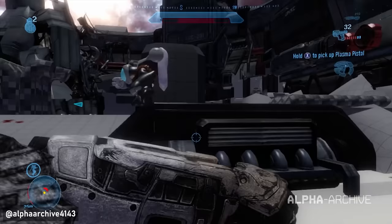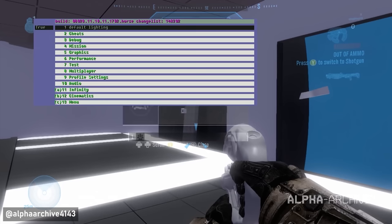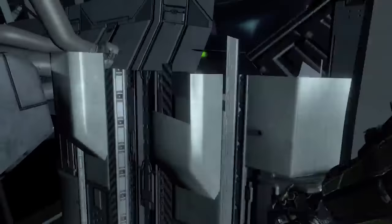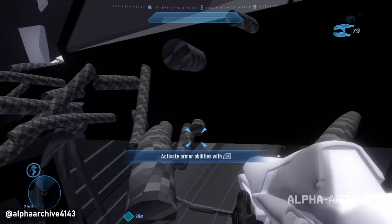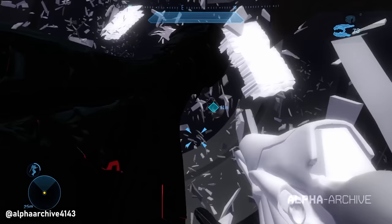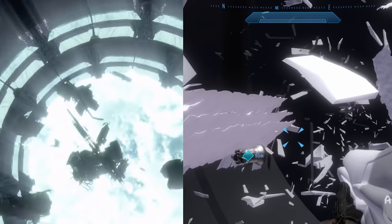In Halo 4, the opening level actually went through multiple changes throughout development, and a lot of the various versions of this first level are accessible through leaked alpha and beta builds of the game. One of the really interesting things is that in the final cutscene of the first level, you can imagine how much work went into designing the geometry pieces working in tandem with a moving camera. They hadn't designed the Forward Unto Dawn just yet, so they made a placeholder that's just F-U-D for Forward Unto Dawn, and it just slams through — I think it's hilarious to look at.